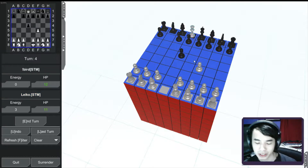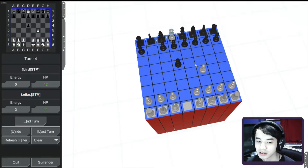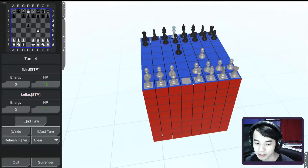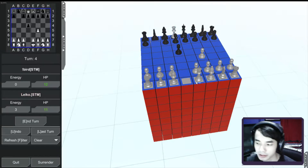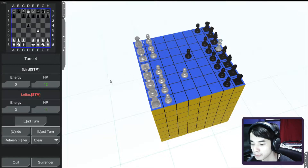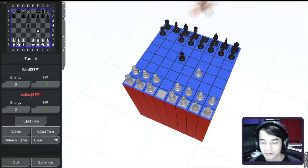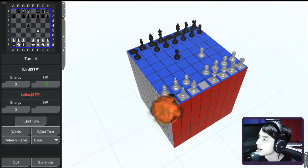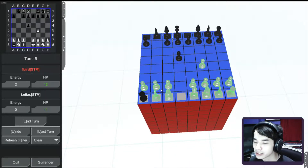I was excited to play Chess Cubed because basically what Chess Cubed is, is like regular chess except it's on a Rubik's Cube, where you can rotate all these parts. What really separates it is that you have these energy systems and a health system. It's basically 3D chess but with a lot of extra steps. After playing it, I feel like I didn't get the experience I was expecting.